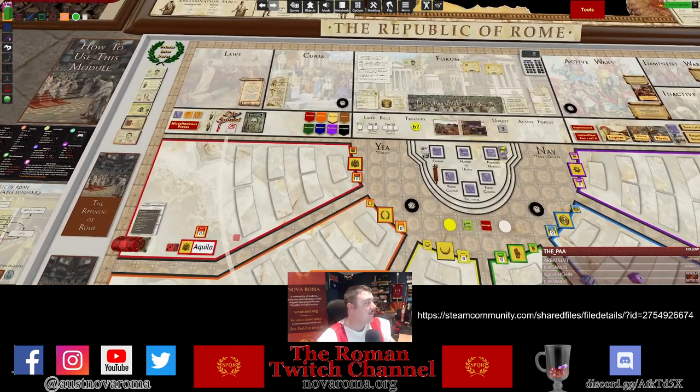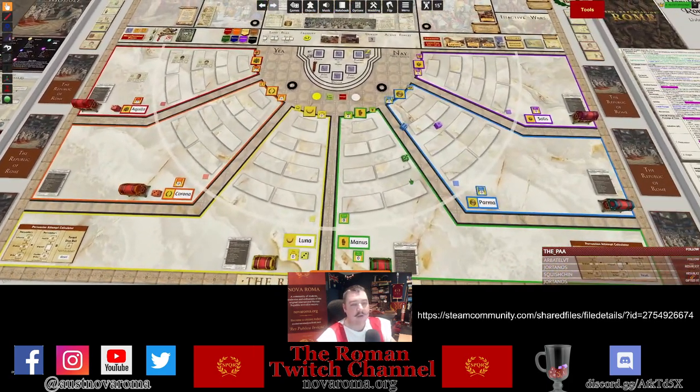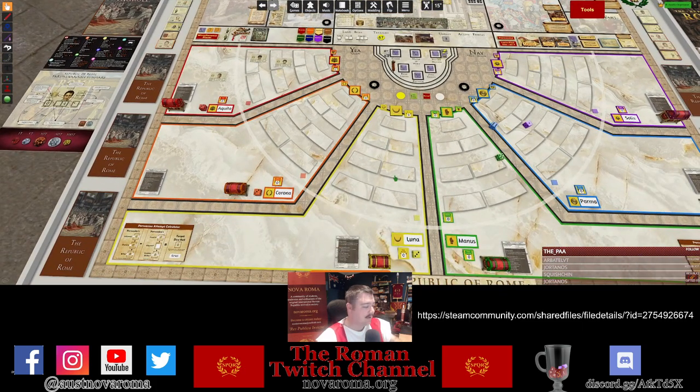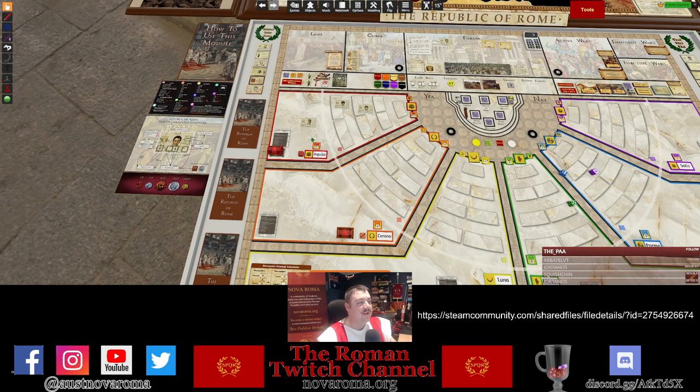Players also have a choice to keep things closer to home — there's a ring around the outside of each player area, which represents the Pomerium, the legal boundary of Rome. When a senator leaves Rome, either for war or as a governor, you can simply pick them up and move them outside of this ring. That ring signals to both the player and everyone else that senators are away from Rome — make sure to disarm before you enter, unlike the famous crossing of the Rubicon.